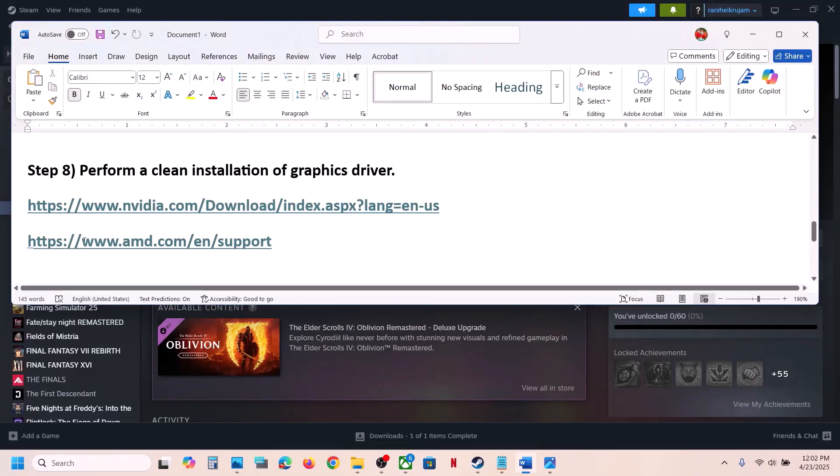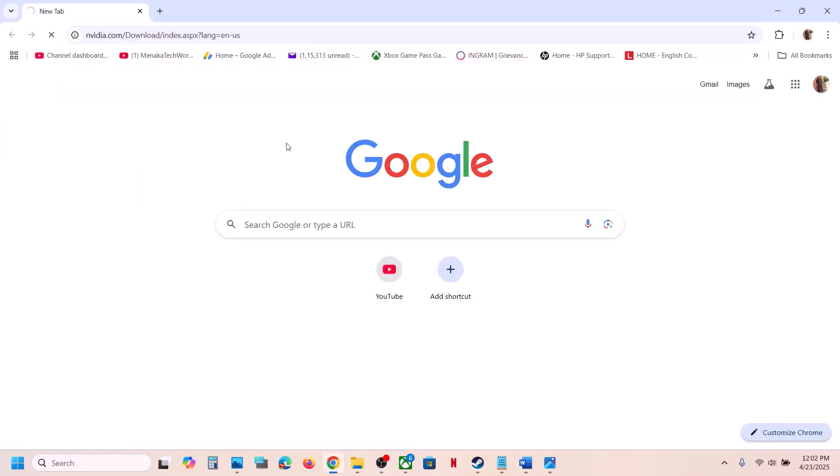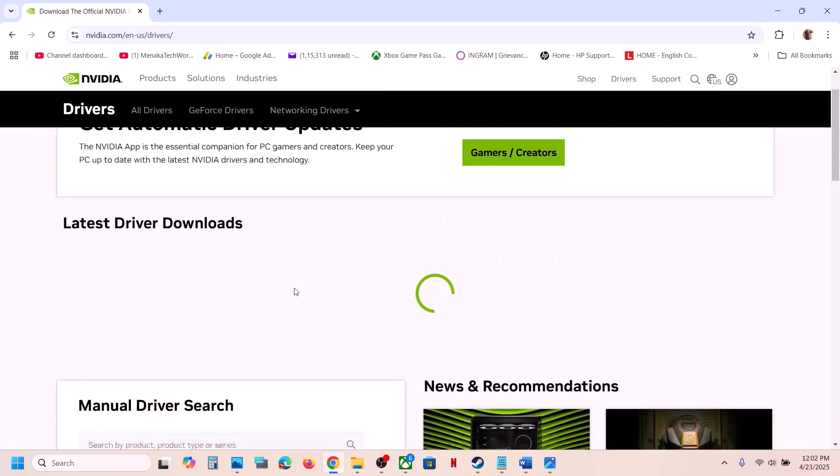For AMD card users, first uninstall the current graphics card driver, restart your computer, go to the AMD website, select your graphics card, install the latest graphics card driver, and then check.